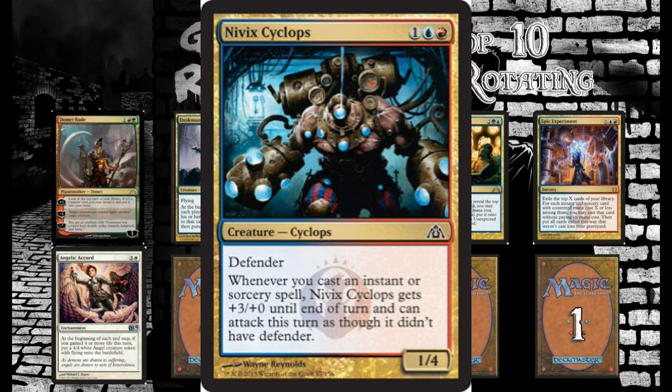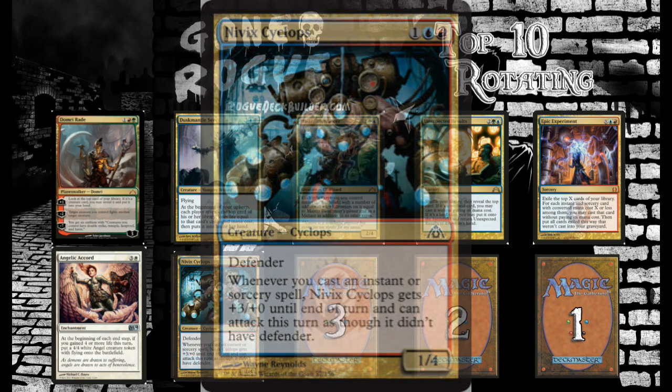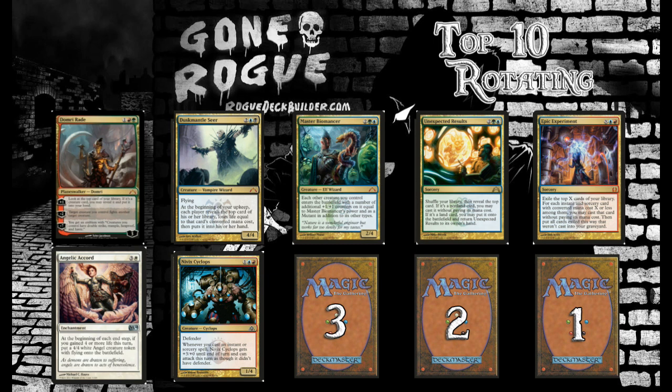Nivix Cyclops reads: whenever you cast an instant or sorcery spell, Nivix Cyclops gets plus 3, plus 0 until end of turn and can attack this turn as though it didn't have Defender. So it's a 1/4 Defender for 3 mana, which is actually pretty strong in this format with Lightning Strikes. Unfortunately, we did just see Stoke the Flames get printed, so now we have Stoke the Flames, Last Breath, and Mizzium Mortars as hate. We do have answers for that in the sideboard to give our guy Hexproof. Nivix Cyclops is a card you completely build a deck around.